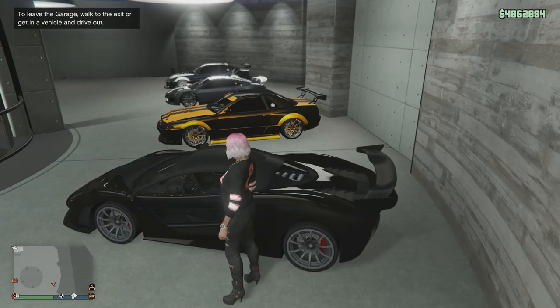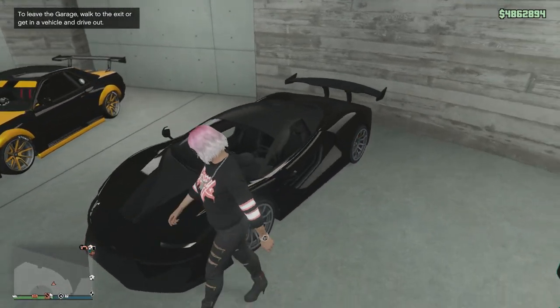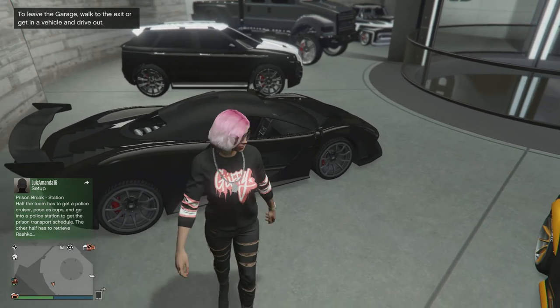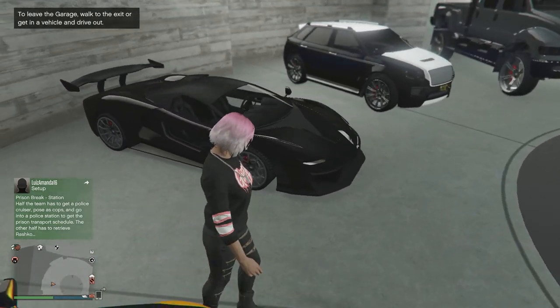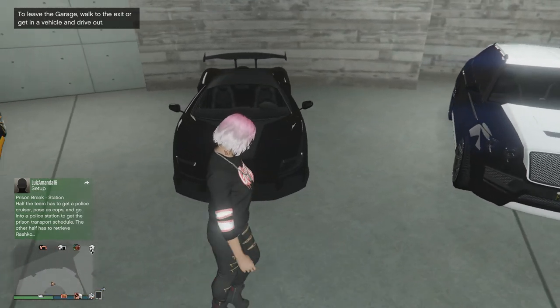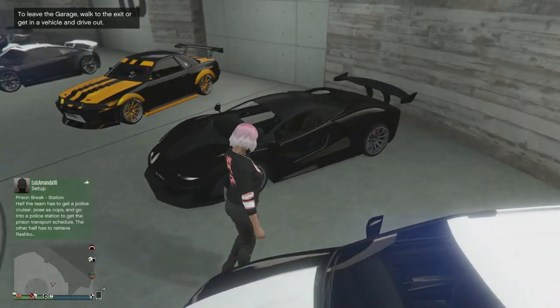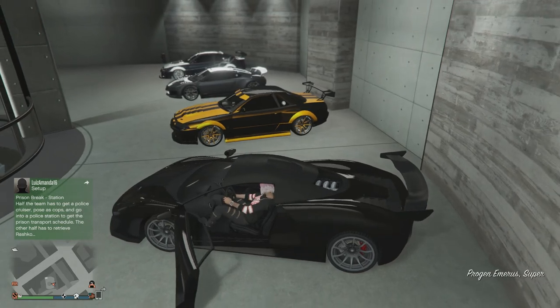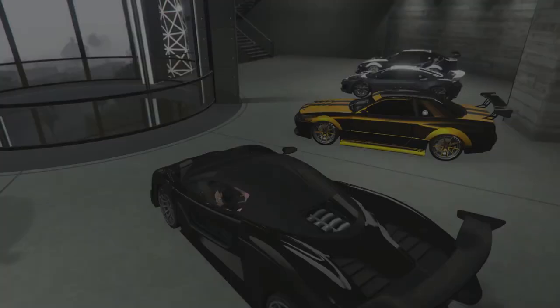All right, here is the car inside the garage. I don't have it with my other sports cars or super cars right now. This car has a really sleek body style - it kind of looks like a McLaren P1, or some mix with other cars. It kind of looks like a McLaren type car. So let's go into the vehicle shop right now and see what we can do.